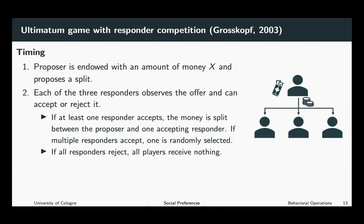The ultimatum game with responder competition is very similar to the traditional ultimatum game. However, the difference is that the proposer faces several responders. The timing is as follows: the proposer is endowed with an amount of money X and proposes a split. In the second stage, each of the three responders observes the offered split and can accept or reject it.